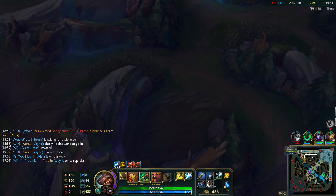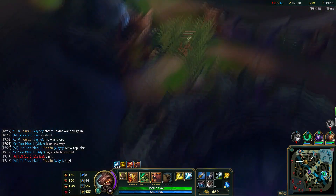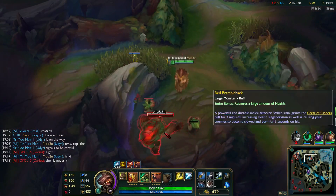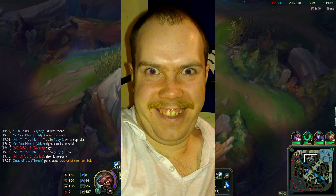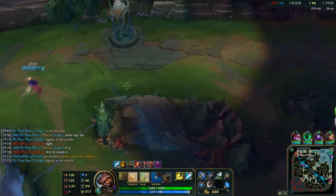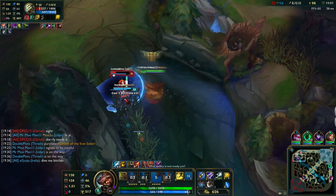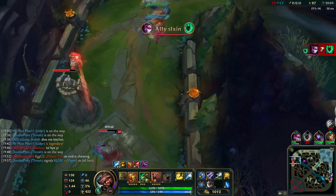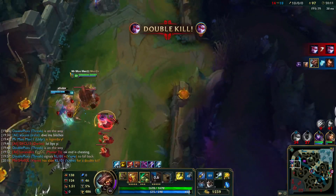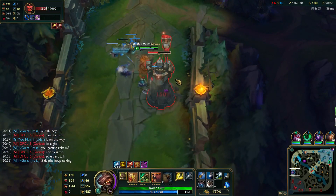Now you can finally make good on your promise to gank top lane. Take advantage of opportunities where enemies are out of place, and join the enemy top laner in saying hasta la vista to their jungler. After your minion wave catches up, feel free to go all in on the enemy in a super fair matchup of skill and immense knowledge of complex game mechanics, then take down their towers like an angry trebuchet with an attitude.